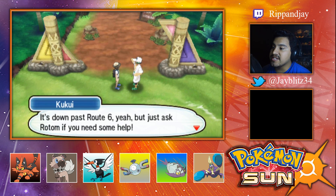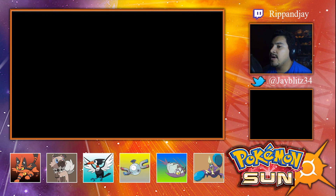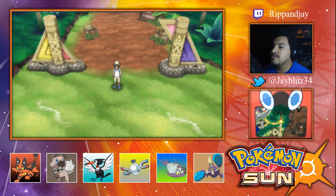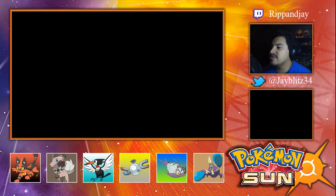Whenever you're ready for the grand trial, come see me at the Dimensional Research Lab — it's down past Route 6. Just ask Rotom if you need some help. Do I want to catch a Grass Pokemon? Didn't the professor tell you to head off for the Dimensional Research Lab? Yeah, so you know what — we'll come back to that, let's get to the Dimensional Research Lab.